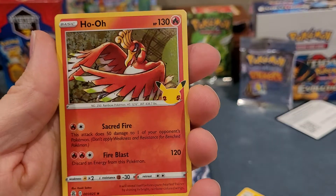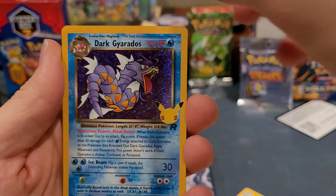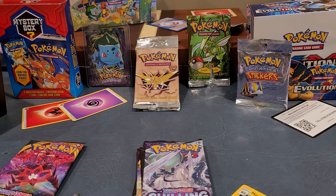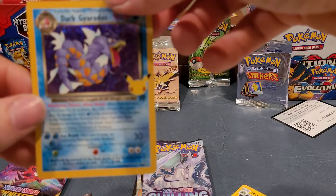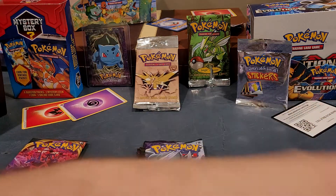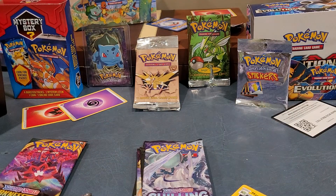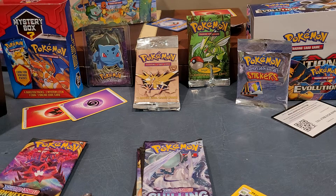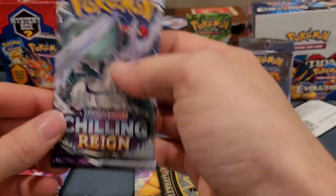We've got a Lugia, Ho-Oh. I haven't gotten that one yet — very nice. Dark Gyarados, and Surfing Pikachu. I don't think I've gotten a Surfing Pikachu. Very good centering. I've got like five of the pre-release ones, all in for grading, sitting at PSA. They've literally been there for almost a year and just went into the grading process.